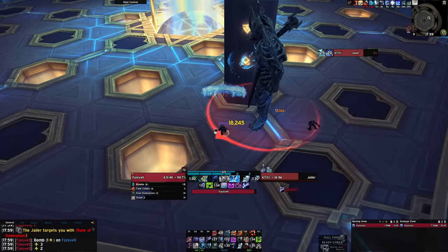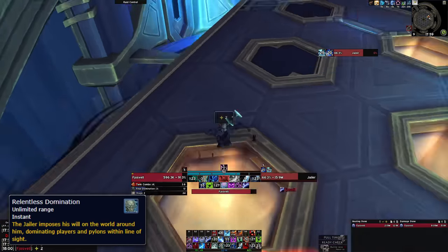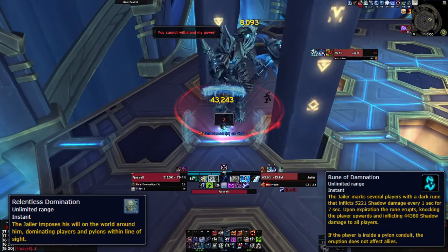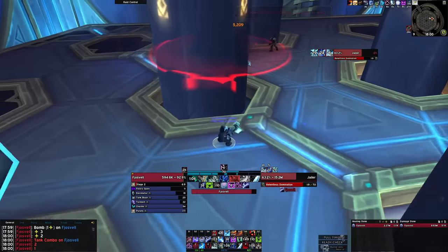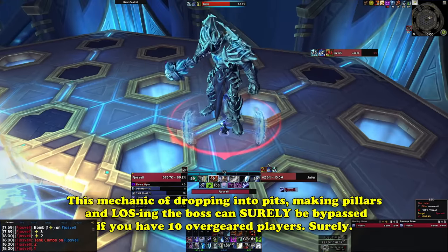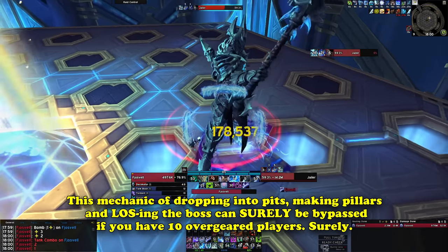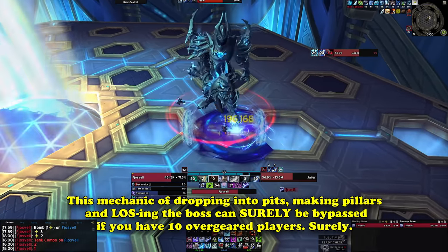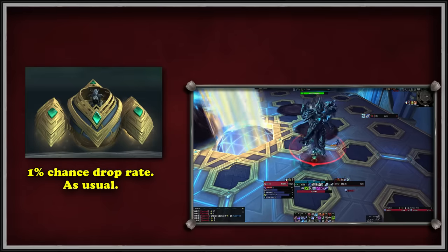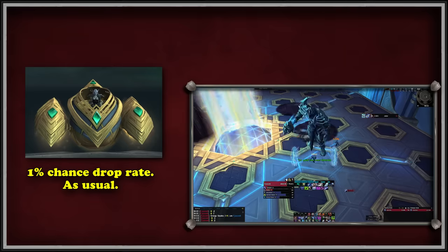Players have a tendency to join legacy content and expect a face-roll, mashing random buttons and expecting the boss to drop dead. In the Jailer's case, you still have to try. During phase 1, the boss will occasionally attempt to mind-control the entire raid with Relentless Domination, and it must be line-of-sighted with pillars created by players. These pillars come from marked players with Rune of Damnation, dropped into empty pits around the room. Many collectors don't want to commit to learning old mechanics, so they may just leave or wipe the group. This can result in many wipes or failed attempts for the week, and even if you kill him, you still only have a 1% chance.